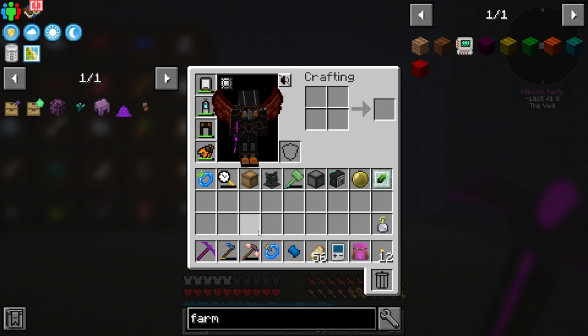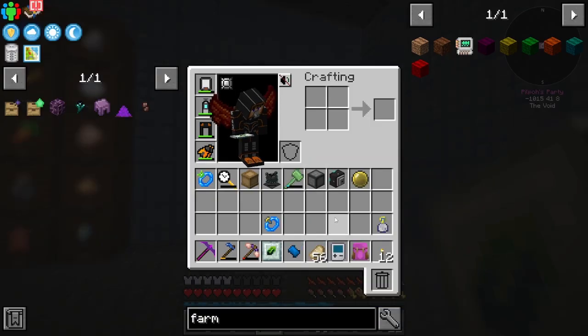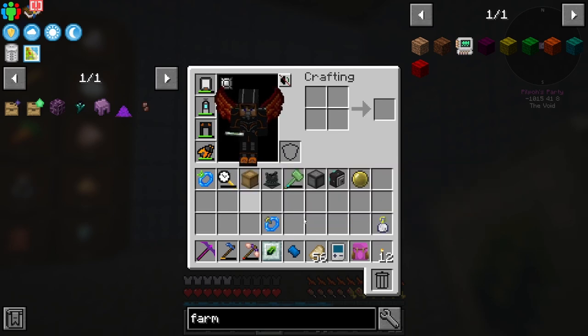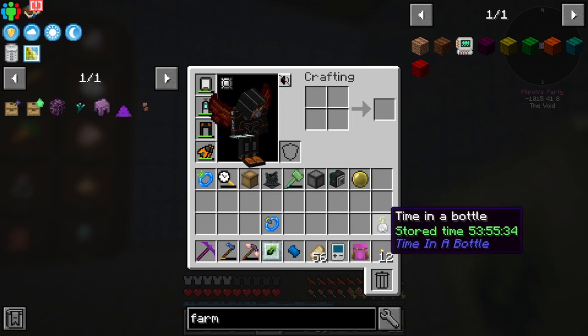Not sure what that's for, probably one of the machines. Acceleration wand - this might be better than using the time in a bottle. Maybe not though, because with the time in a bottle you need time to use it, and I quite like having it to show how long I've been in this world. There's actually another couple of hours on top of this - maybe four more hours. I used it to grow a bunch of crops.